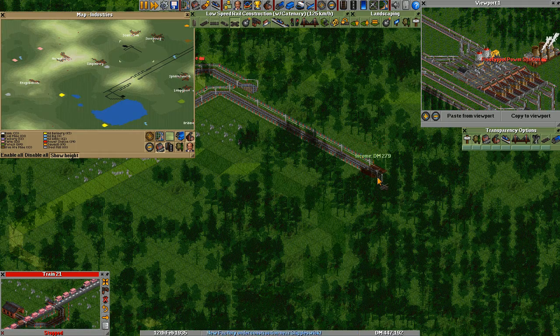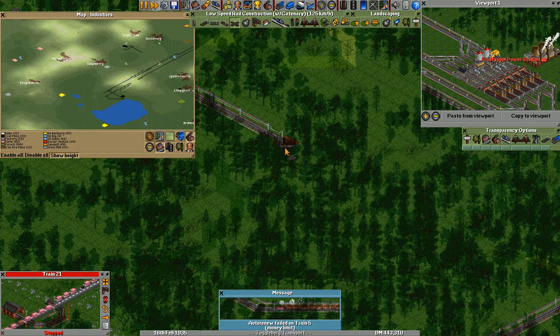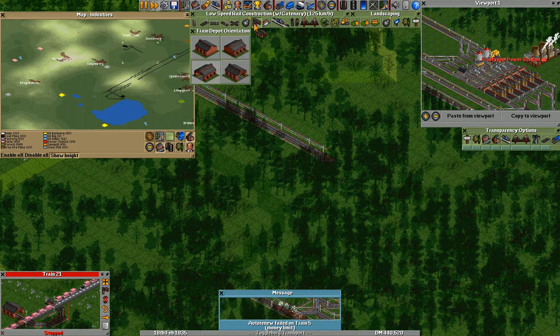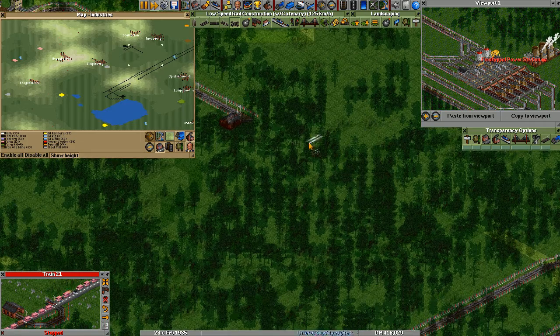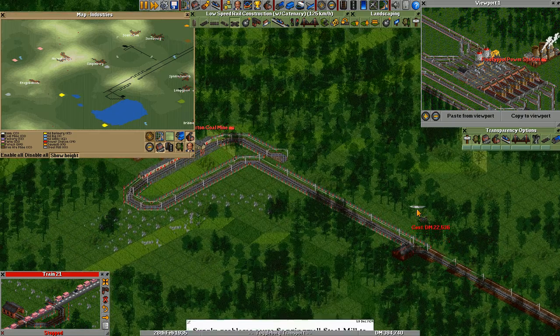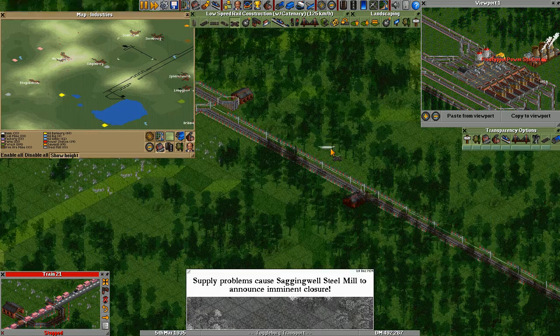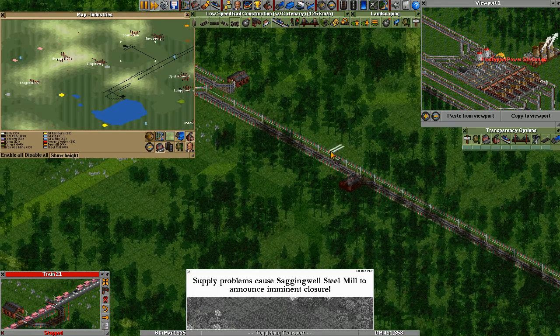Let's do one extra here. I will still build a line depot here. So if there are more than two trains, one can wait in the depot. Here an exit depot, so it is freshly maintained when it comes from the line.